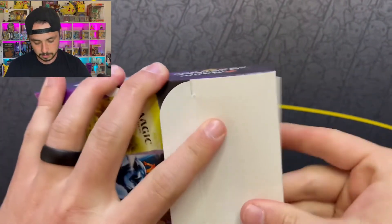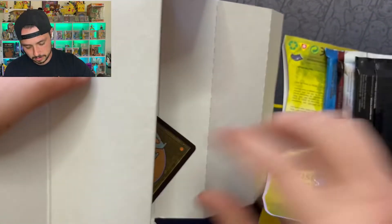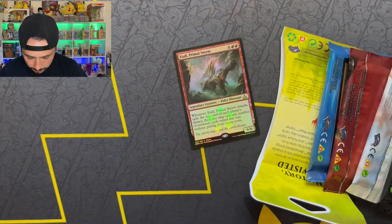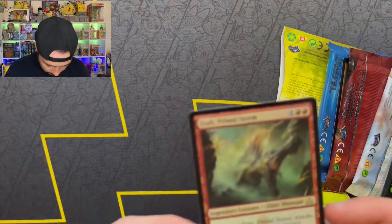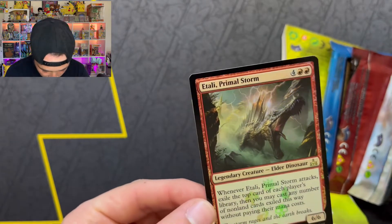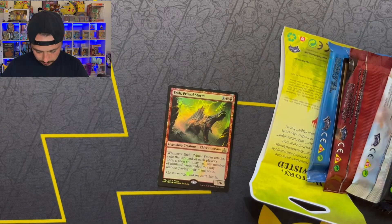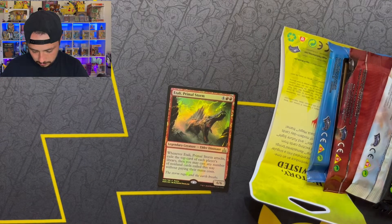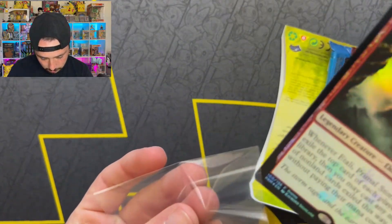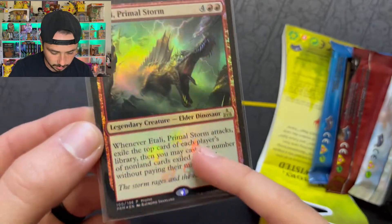I figured I'd broaden the spectrum a little bit and do something different. I don't think I've done a mystery power box on anything. Alright, here's one promo — pretty cool looking, even says promo at the bottom. This is from 2018. Let me get some sleeves out. So here's one of the promos — I like the colors at the bottom.